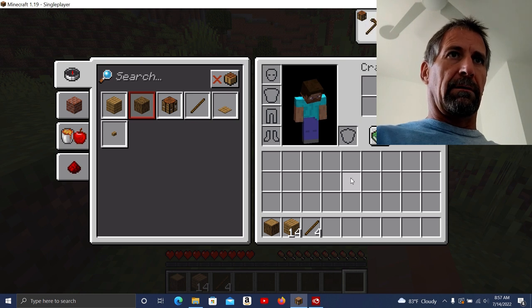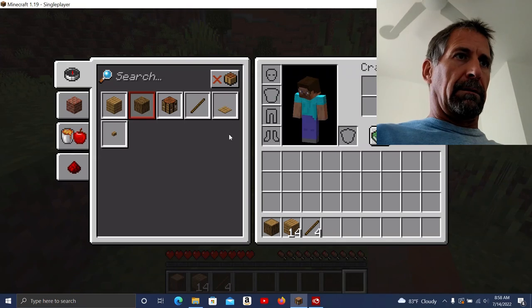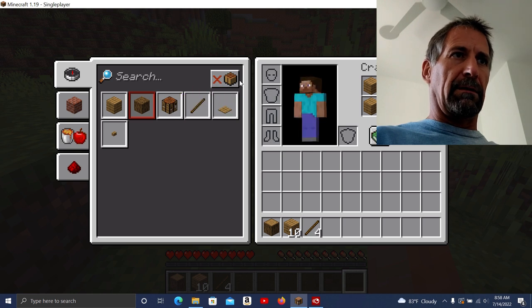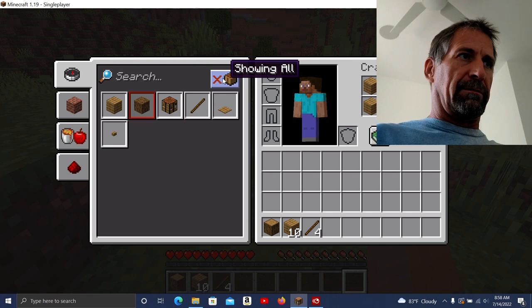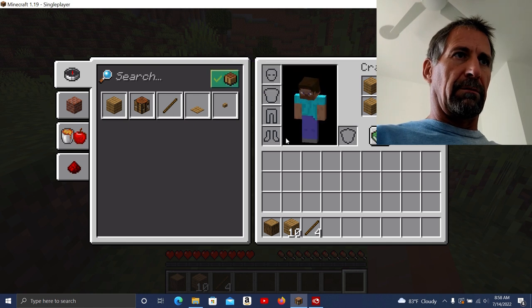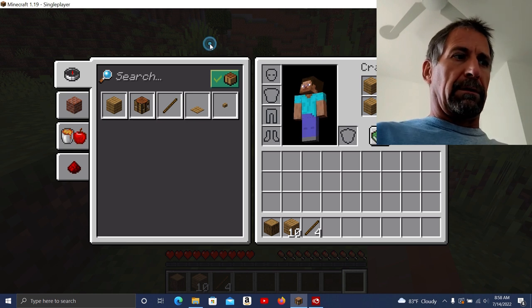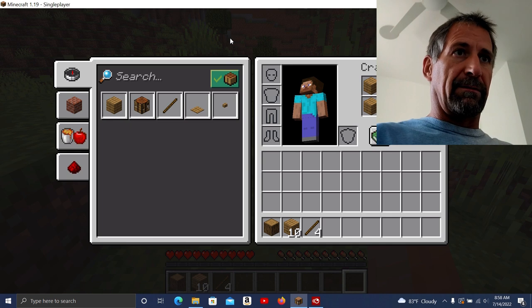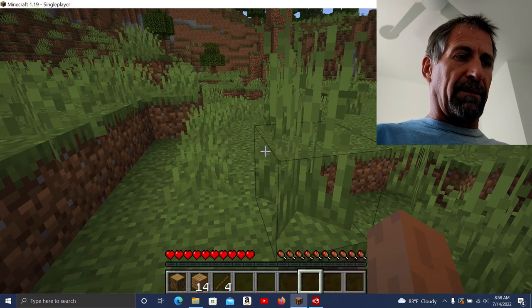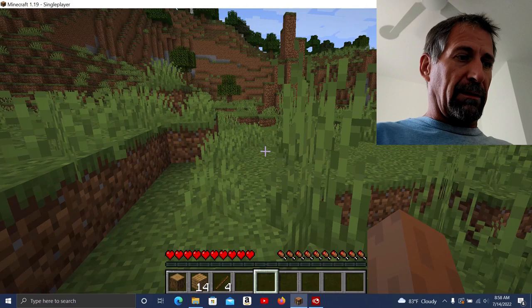New recipes unlock. What do I need to make a crafting table? How do I get out of this? I'm just trying to figure out how to move around. What the fuck — I'm trying to figure out how to move here. There we go.